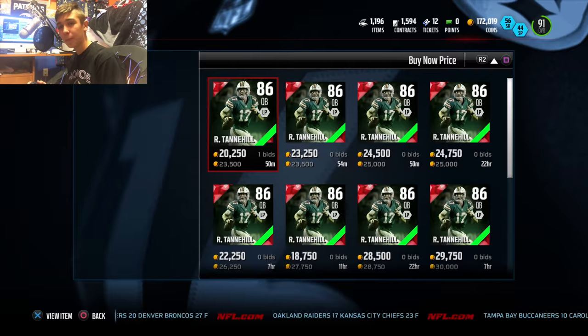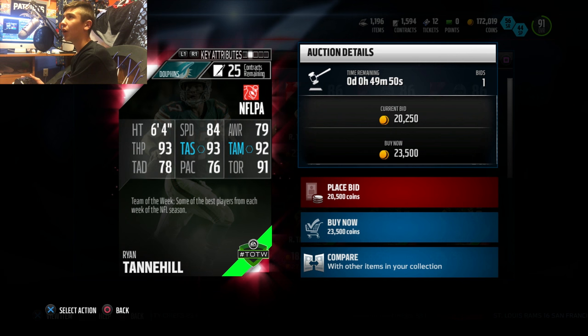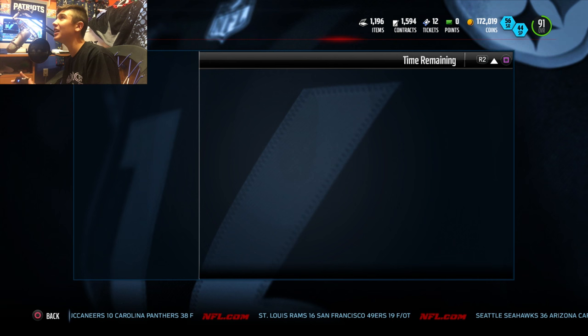Then we got this Ryan Tannehill — he beat my Patriots. I really feel like they were purposely trying to lose because Brady passed the ball like 9 times. He's got trash stats: 84 speed which is manageable, 93 throw power which is okay, 93 throw short, 92 throw mid which is decent. But he's got 78 throw deep, 76 play action, and 91 on the run. Good luck hitting a pass more than 16 yards with this guy.